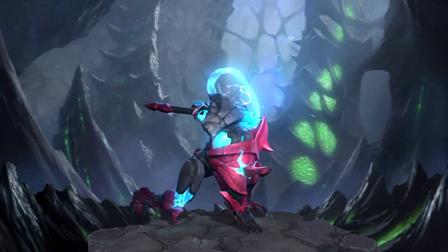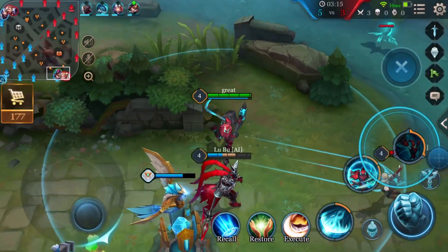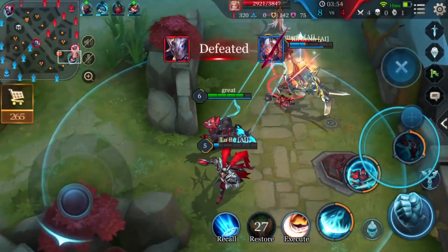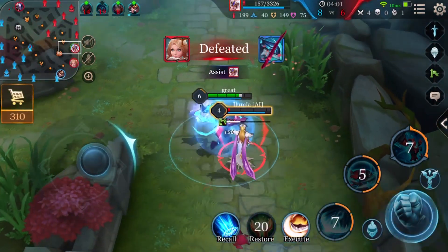"Arduin, free me from my purgatory." Arduin is a vanguard. Benefited from his powerful control abilities and sustained damage, he can easily suppress the enemy in the same lane. It will be devastating to get hit by Arduin's Giant Axe. Try your best to avoid it, unless you want to know the taste of desperation.